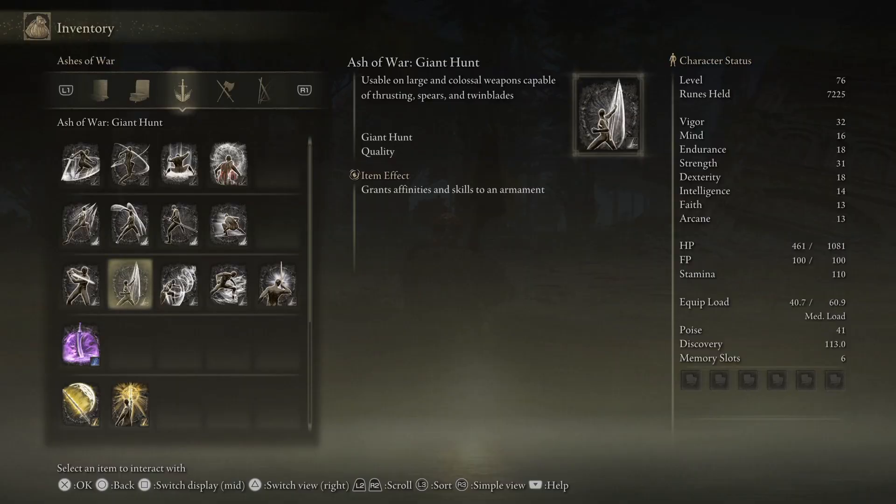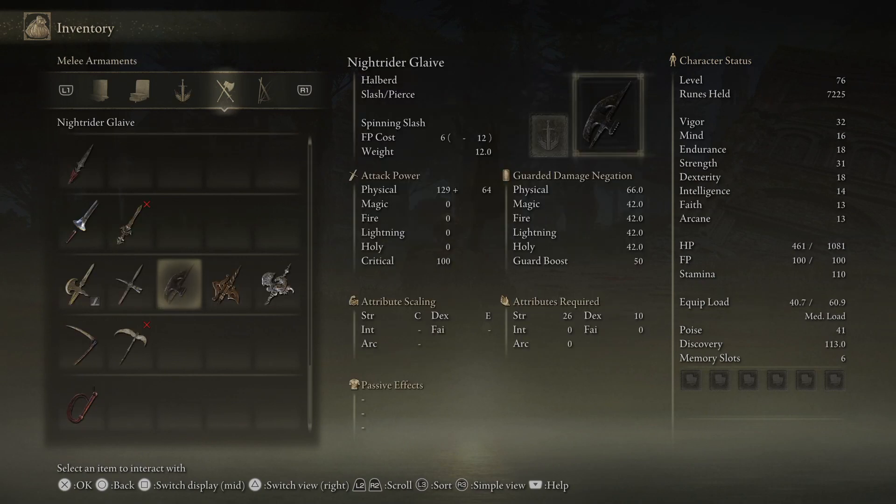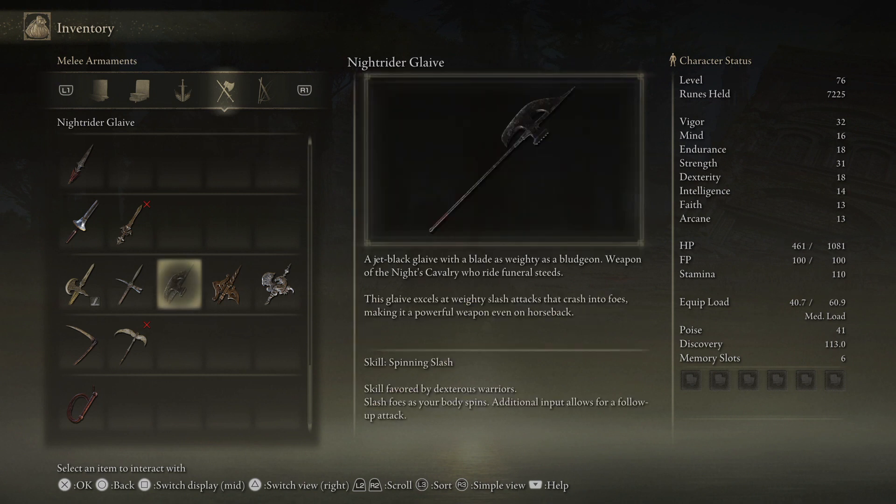Here's a good look at the Ash of War Giant Hunt. From the description, it sounds like a giant uppercut. And here's the Knight Rider Glaive — the stats for it require 26 strength to wield this weapon. It also comes with a skill, which is the Spinning Slash. Now you have the info, the rest is up to you.